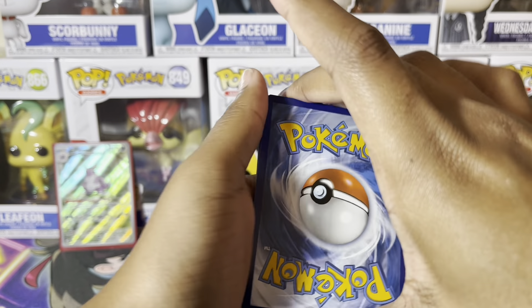We have a Scyther — haven't seen that one. Reverse Holo Clefairy. Reverse Holo Nidoking to go with our Holo Nidoking over there. And then a Holo Vileplume. And an Energy. I don't know what happened there, but there we go. So we have three packs left.